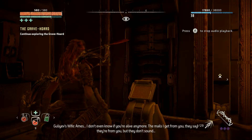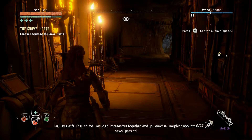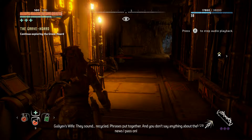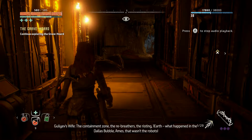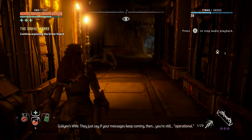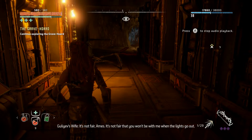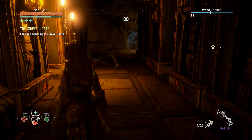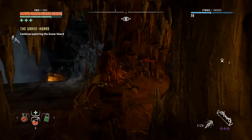'Ames? I don't even know if you're alive anymore. The mails I get from you, they say they're from you but they don't sound right — they sound recycled, phrases put together. You don't say anything about the news I pass on: the containment zone, the rebreathers, the rioting, One Earth, what happened in the Dallas bubble. That wasn't the robots. They won't give me a straight answer when I demand to know if you're still alive — they just say if your messages keep coming then you're still operational. It's not fair Ames. It's not fair that you won't be with me when the lights go out. I love you.' That's so sad — she's kind of giving up hope.